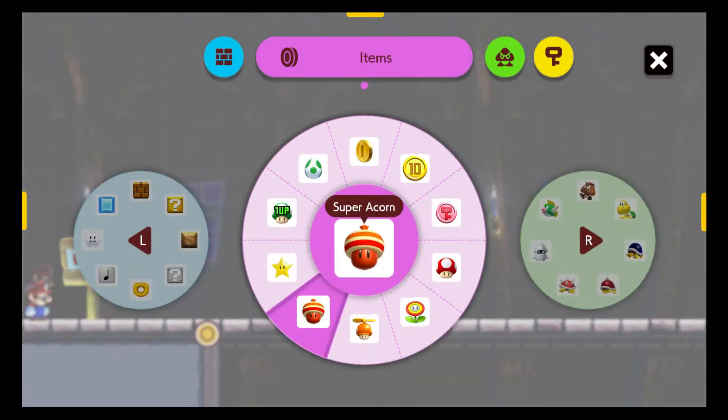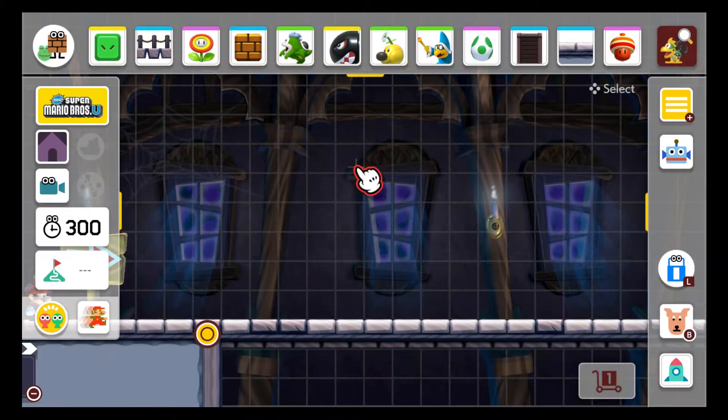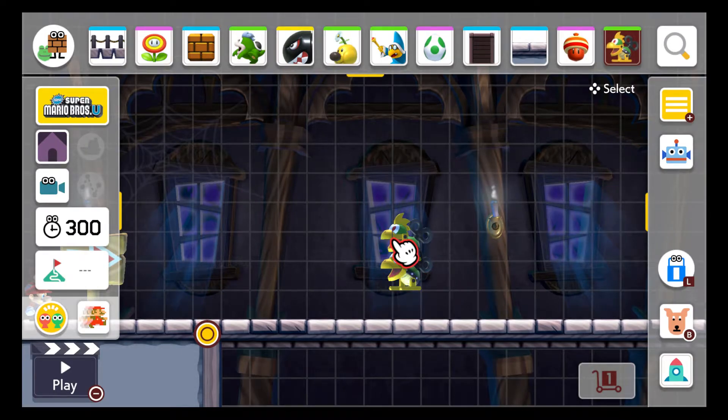Yeah, I think it's gonna be really neat for platforming levels. Anyway, I guess we're done with this item — why do we keep calling it a weapon? The new stuff — here's the new stuff: the Mecha Koopa. We can stack them on top of each other, cool. And if we hold on to it there's like three different versions of them.